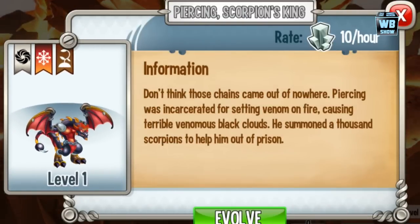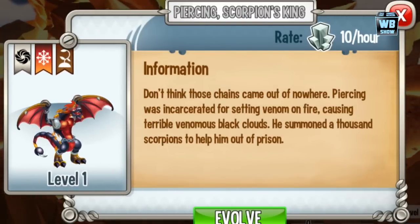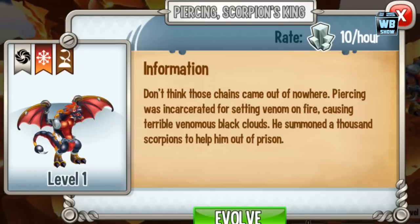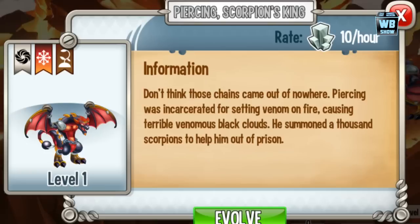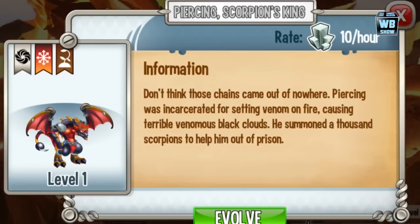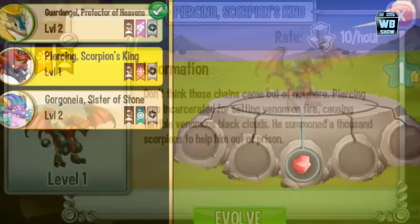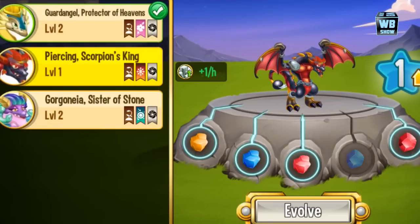It has really dark coloring — dark black and red — which just makes it look so much cooler. Let's tap on the animation. It sticks out its tongue but there's something on the tip of it; I'm not sure what that is. It's kind of small right now so I guess we need to level it up and evolve it.